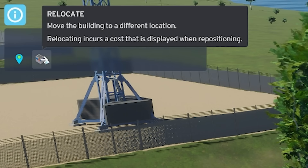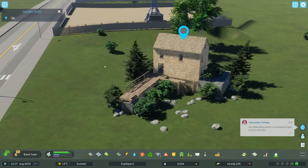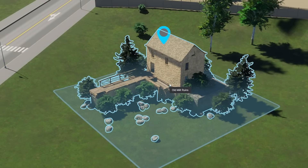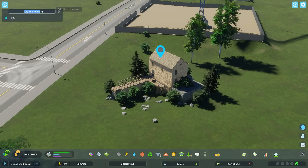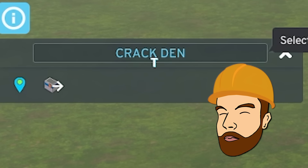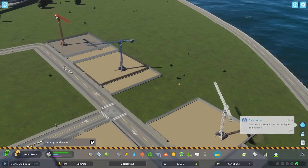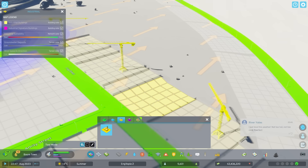I can actually move the ruin - doesn't that completely defeat the object of a ruin, just moving it somewhere? If I delete it I'll get even more complaints. Maybe if I rename it first - then society won't mind me deleting it. Done - let's get a factory up in its place.